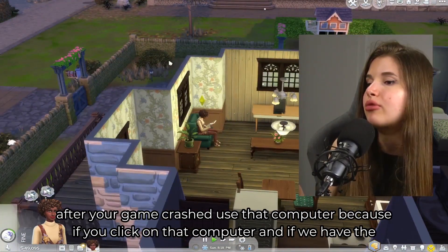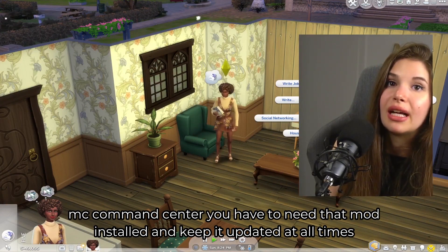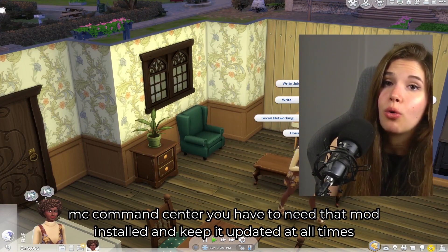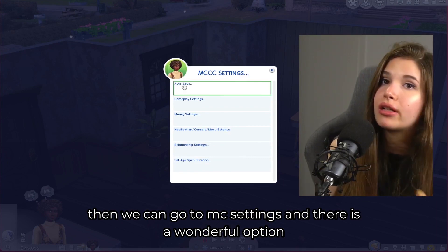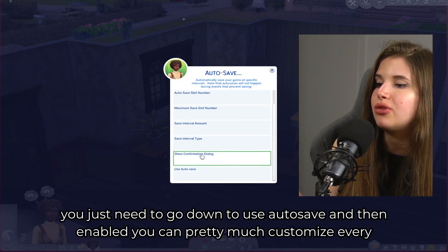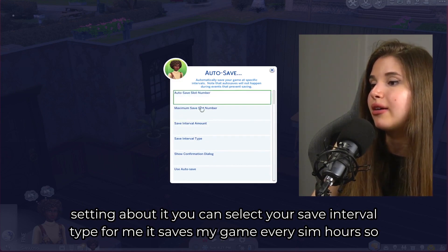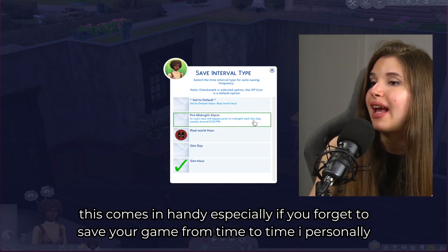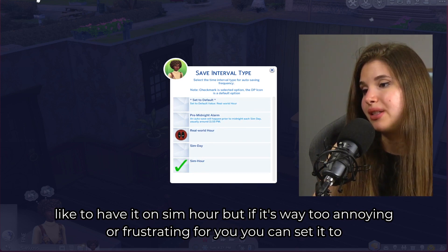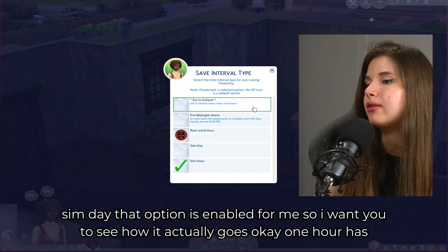Now, for recovering last saves after a crash: click on the in-game computer. With MC Command Center installed and updated, go to MC Settings. There is a wonderful option called 'Autosave.' Go to 'Use Autosave' and set it to enabled. You can customize every setting — for example, select your save interval. I have mine set to save every sim hour, which is very handy if you forget to save.